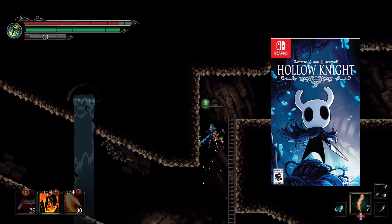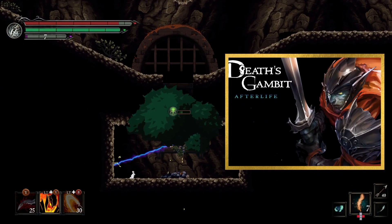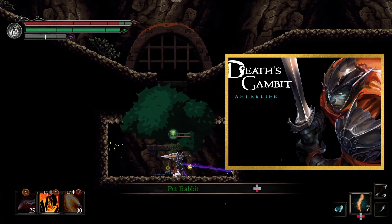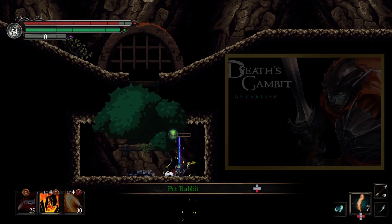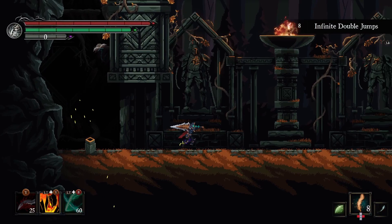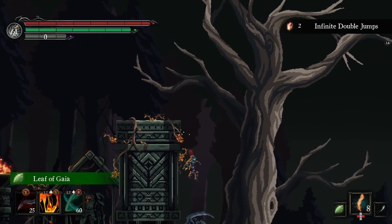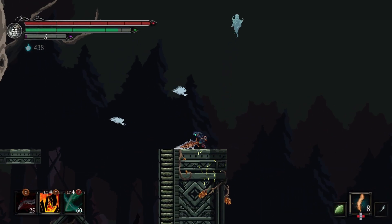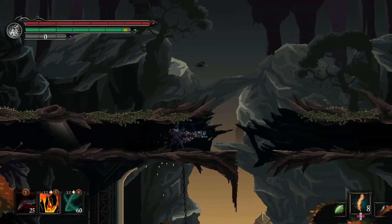But what happens after you play this game and you want more? Well, I have another game for you and it's called Death's Gambit Afterlife. Death's Gambit came out in 2018 or 2019, and Death's Gambit Afterlife, which is a revamped version, came out in 2021. Unlike Hollow Knight, this Metroidvania is about 50% Souls-like and 50% Metroidvania, whereas Hollow Knight is probably 90% Metroidvania and 10% Souls-like.